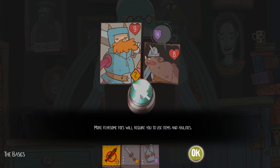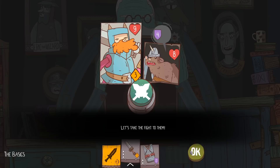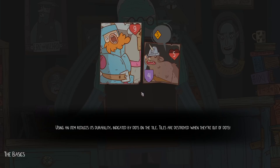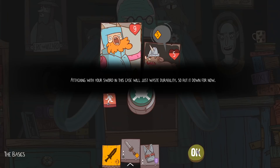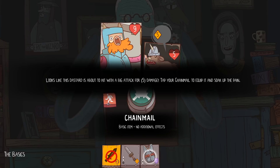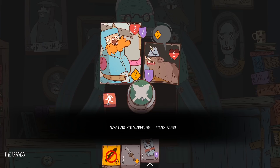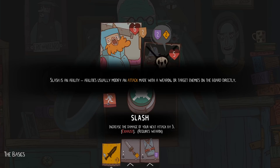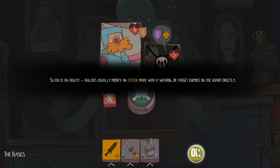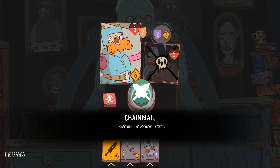More fearsome foes will require you to use items and abilities. Tap your sword to equip it - your weapon has increased your attack to three. You can unequip weapons by tapping them again. Using an item reduces its durability, indicated by the dots on the tile. Tiles are destroyed when they're out of dots. Your foe has four block this turn, which will render your attack useless - attacking with your sword will waste durability, so put it down. Looks like this dastard is about to hit with a big attack for five damage. Tap your chain mail to equip it and soak up the pain. Block reduces damage taken, but only for the round in which you use it. Slash is an ability - abilities usually modify an attack made with a weapon. Slash increases your attack by three, but only if you have a weapon equipped. Slash also has the exhaust keyword, meaning it's destroyed after use.